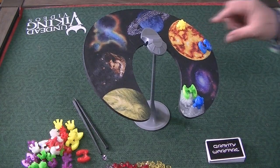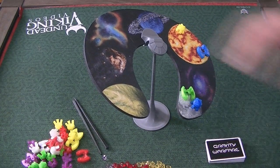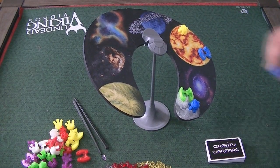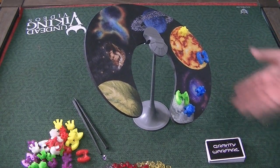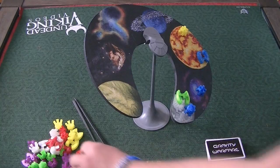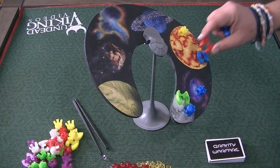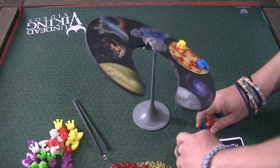Eventually something's going to happen where a piece gets placed wrong. Mind you, this isn't like a super smooth surface — it has a grip to it. So you can feel pretty comfortable. Notice how I'm kind of doing the balancing act, but eventually something will happen and things are going to fall off.